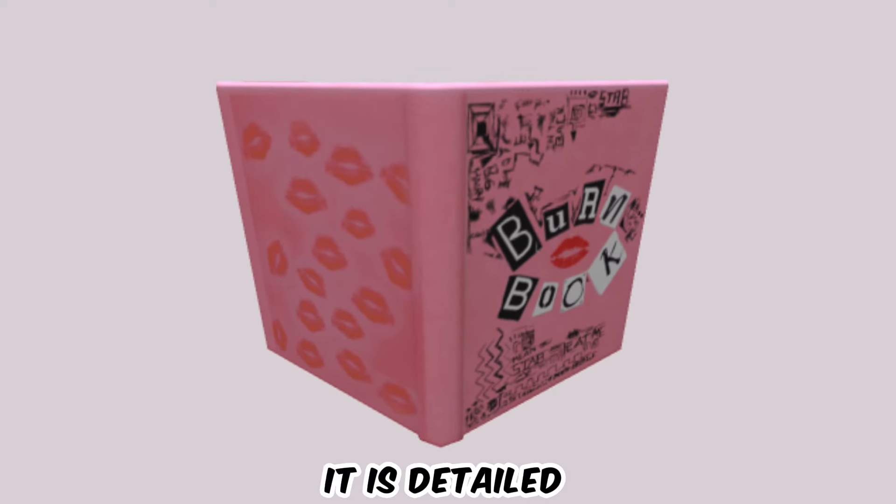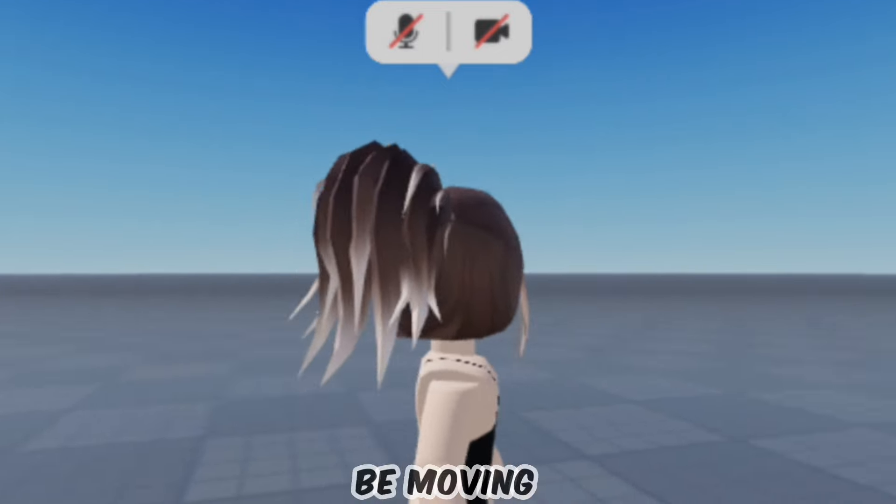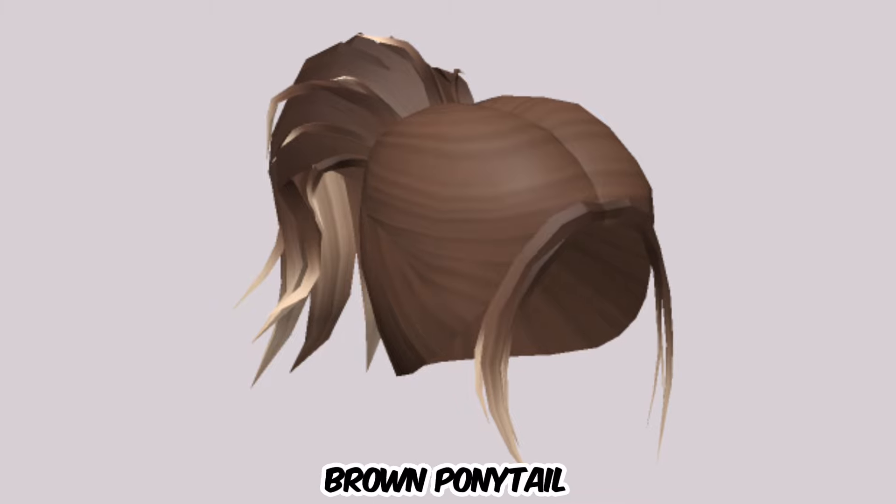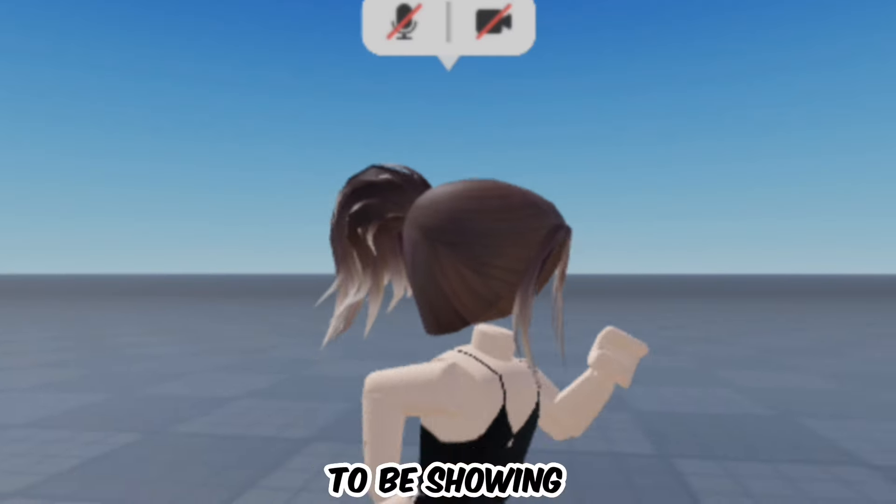For me it's the best pink item so far — it is very detailed. The next free item we're going to be moving over to is this free hair. It is called the Messy Brown Ponytail with Ombre. I'm going to be showing you how you can get it after this ad break.